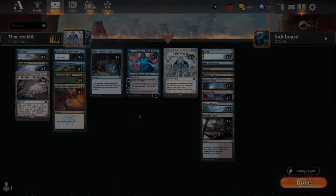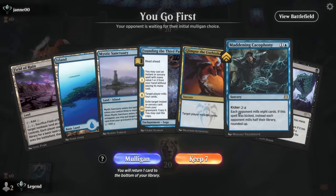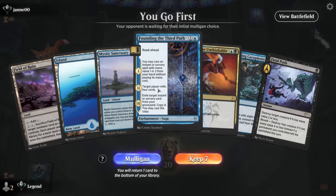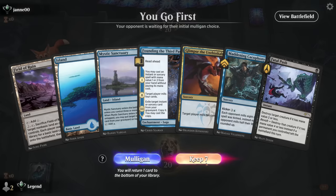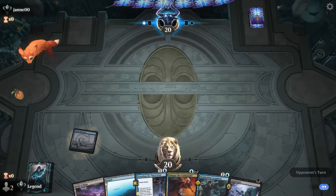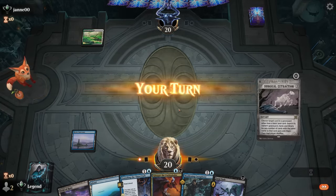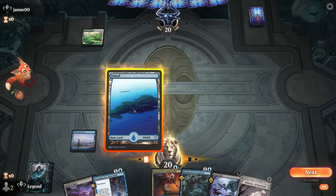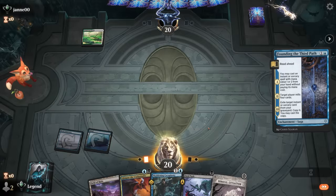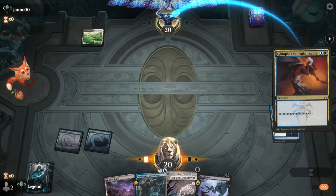Let's jump into some games. We're on the play and missing black mana, although we can use Founding to cast Glimpse on turn two, so we'll give this a try. Field of Ruin can get a Swamp enabling Revolt for Fatal Push. Probably going to have to play Sanctuary turn one since it'll be a bit awkward otherwise. We found Surgical Extraction — could also come in handy. Starting from chapter one.